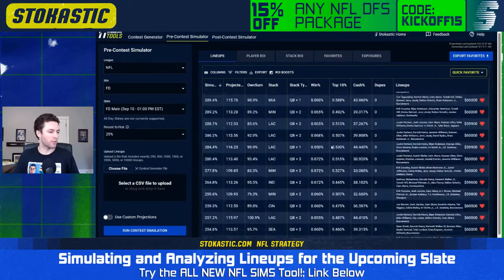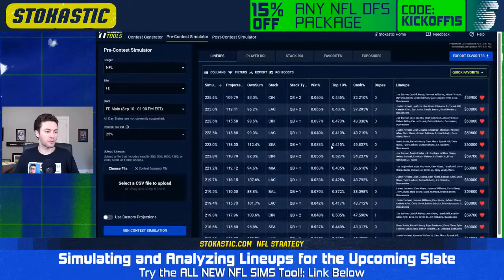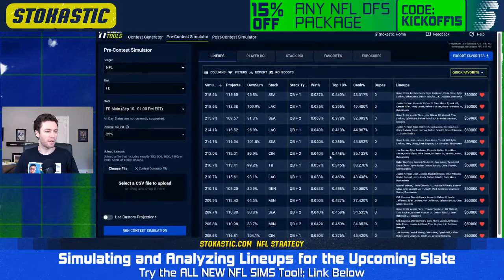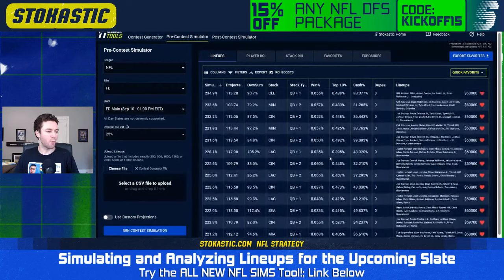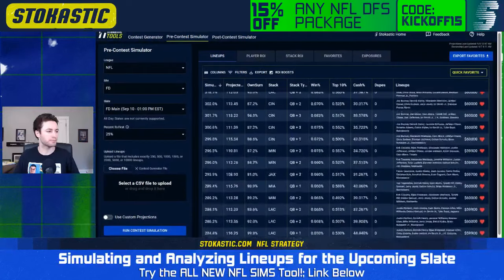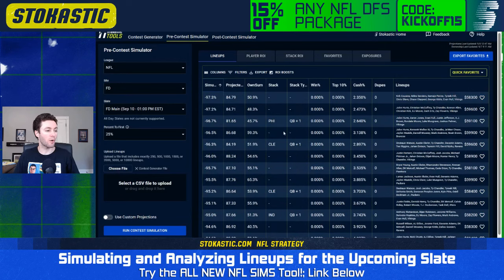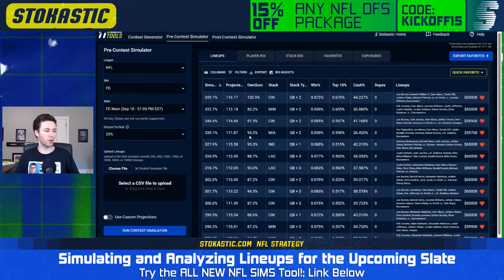Scrolling through my top 150 lineups, it is all stacked QBs — not seeing any unstacked QBs in my top lineups. In addition to that, most of these lineups, not all of them, but most do have multiple pass catchers paired with the QBs. The worst ROI lineups are generally unstacked lineups, so lineups with less correlation were less likely to win in a large field tournament.